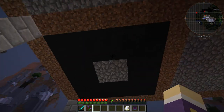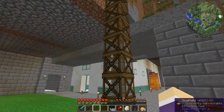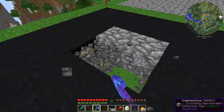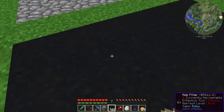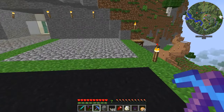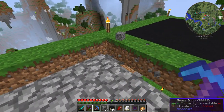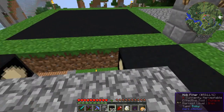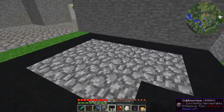These blocks up here are from Dark Utilities. The mob filter from Dark Utilities is set up so that only mobs of a certain type can pass through the block. These ones are set up to be baby mob filters, so baby animals will fall through this block as if it's not there, whereas adults, players, and other mobs will not. I've carved out a little section of the mountain and I'm going to fill in these mob filter blocks. Because it takes an egg per crafting recipe, I've had to make a little egg farm.